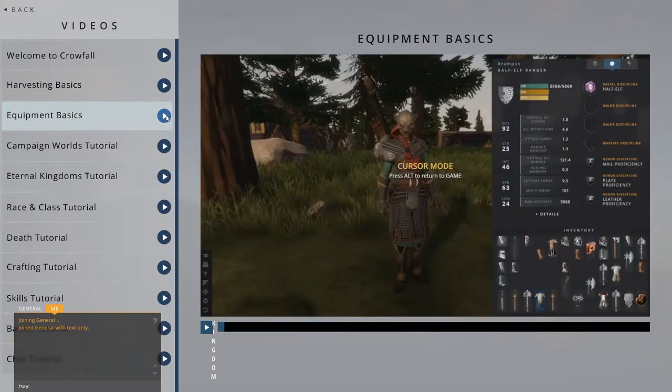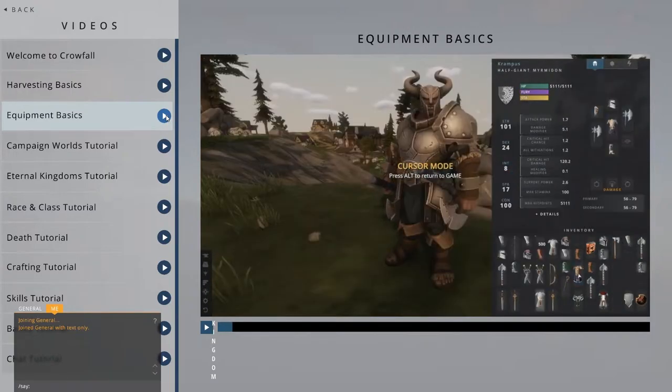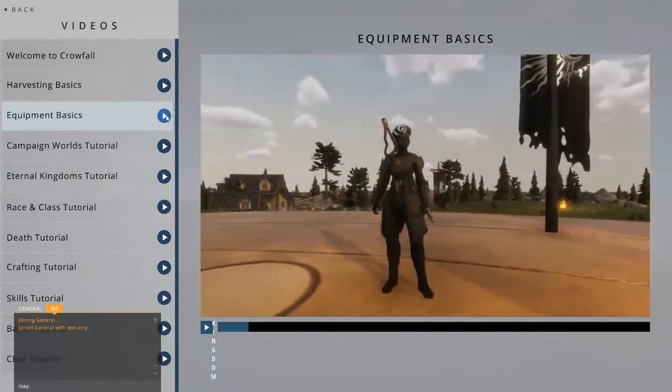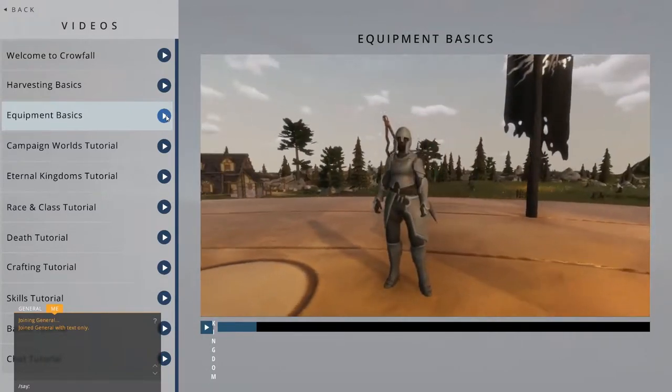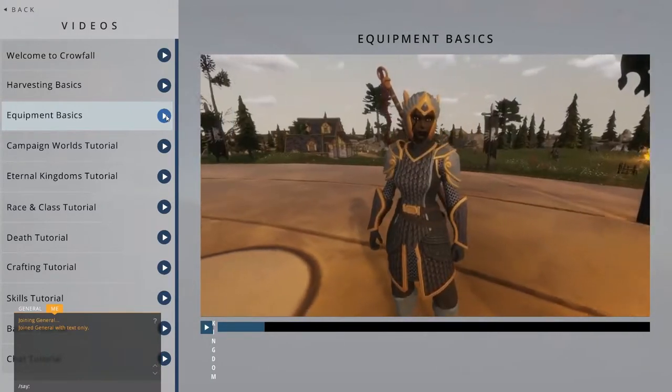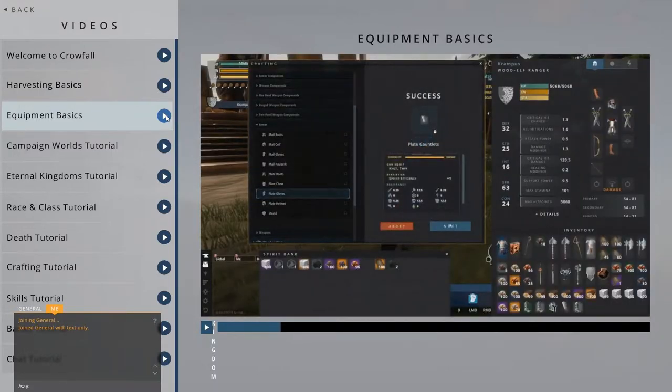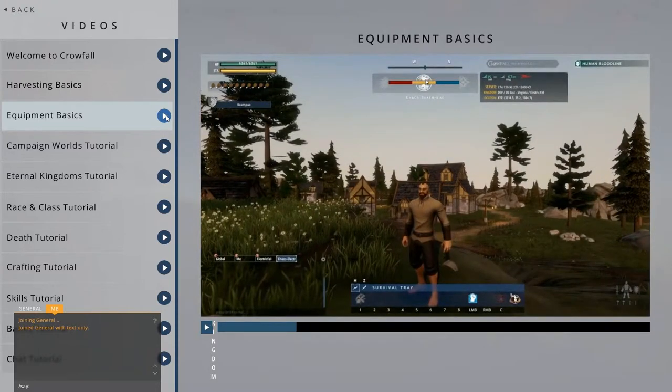Equipment in Crowfall includes three different categories: Armor, weapons, and Disciplines. All available quality equipment will be crafted by players in-game. So if you want that awesome, legendary sword, you can't go farm monsters to get it. You'll have to find a craftsman to make it for you. All of them can be equipped through the inventory window.